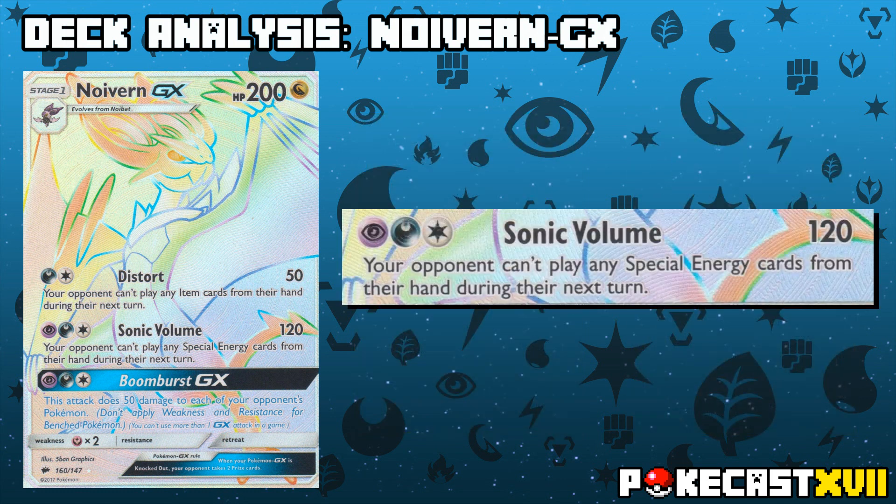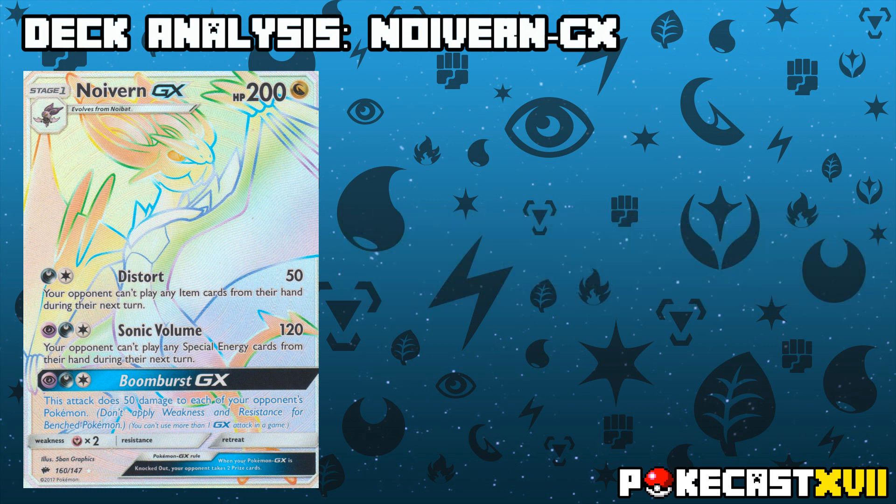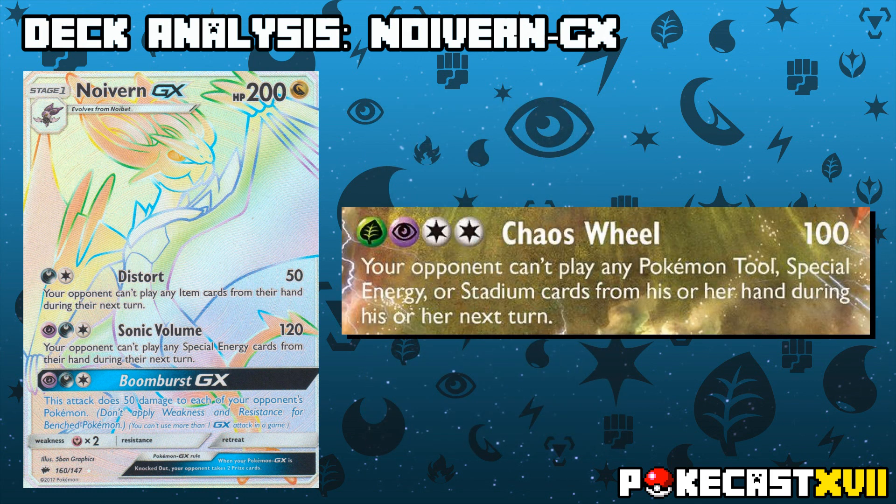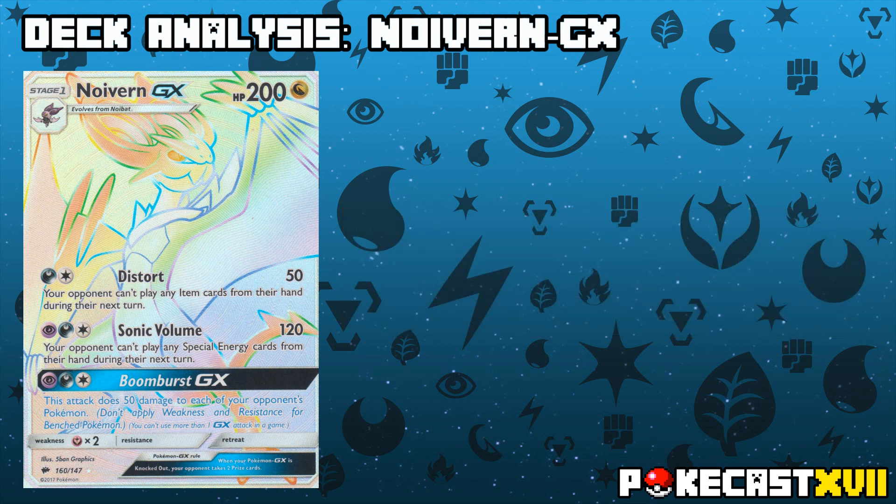Its second attack, Sonic Volume, deals 120 damage and prevents your opponents from playing any special energy cards from their hand the following turn. Much like Distort and Seismitoad EX, Sonic Volume is actually very similar to Giratina EX minus the use of tools and stadiums. Seismitoad and Giratina for that matter did feature quite a lot a few seasons back and proved to be quite a formidable force.